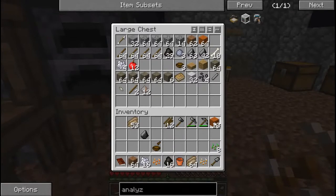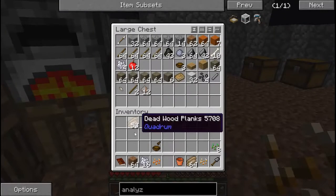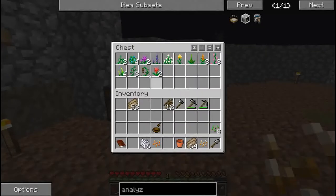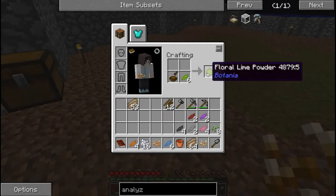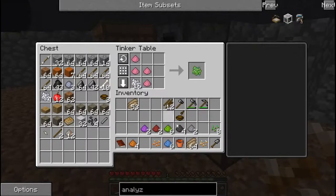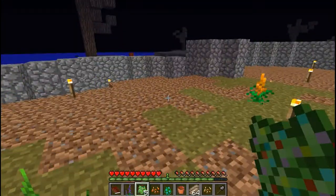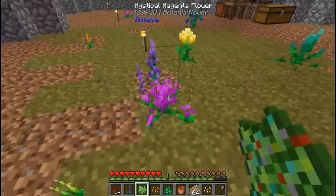I'm gonna take one, two, three, four, five, six pieces and put them here. I'll take only one of them. First you have to do this, this, and this, then you have to crush it into floral powder, then you mix it - maybe you have four or something - and now you get a little bit of powder. You're just meant to do this until you get the flowers you need for the quest.